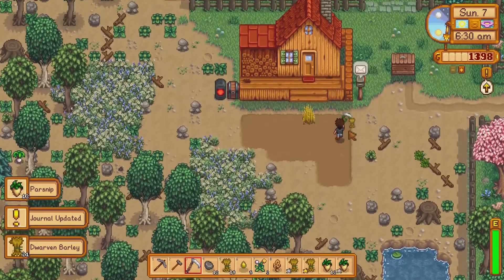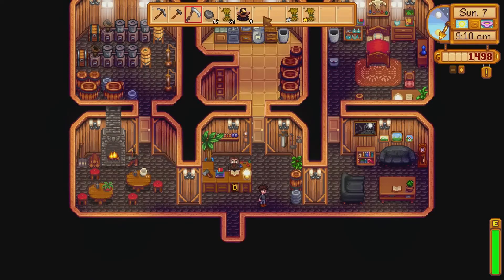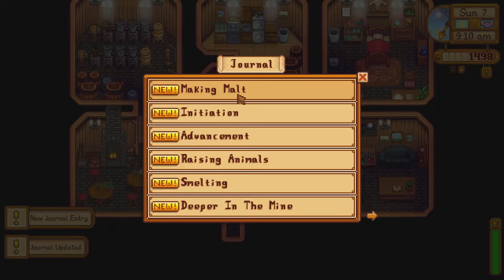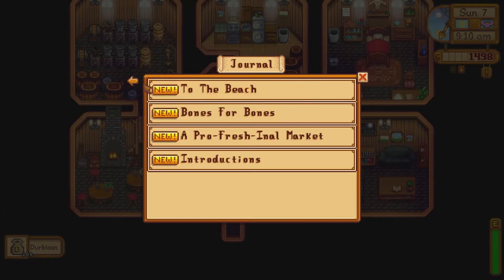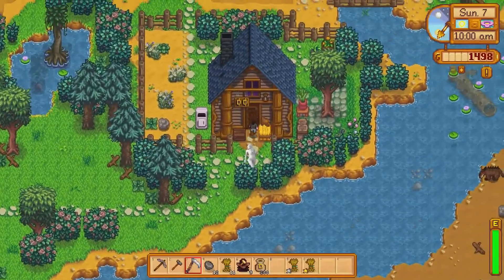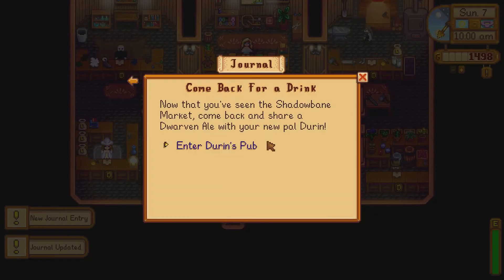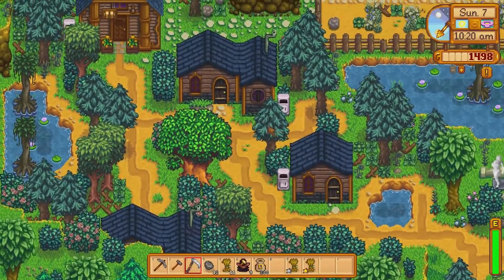I finally harvested my Dwarven Barley and Parsnips and delivered the barley to Doran. Remember when I said I made a mistake? Yeah, I did the wrong quest. The reward for this quest was 200 derbloons. The quest I actually needed to do for the Dwarven Ale was to walk into a shop in the village — that's it, that's literally all I had to do. With a heavy heart I make my way to the shop where I complete the quest, then head back to Doran's and turn in the quest to receive my Dwarven Ale.